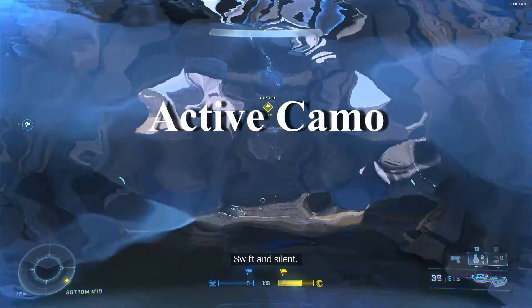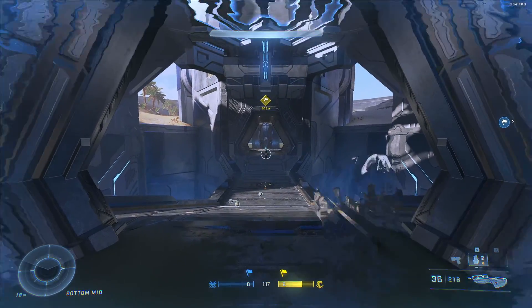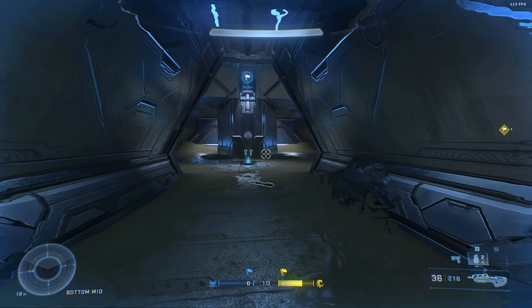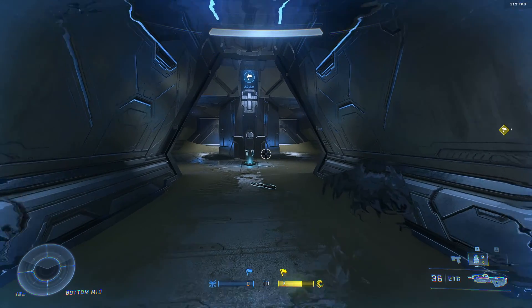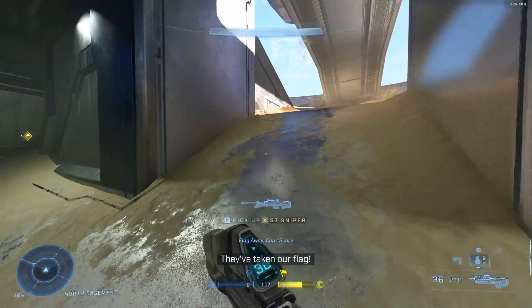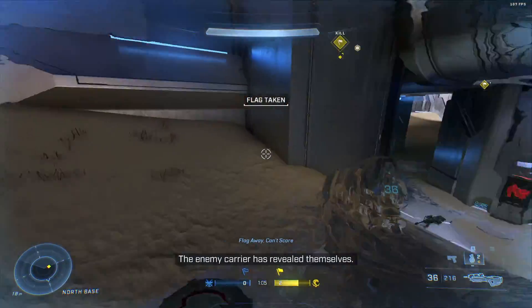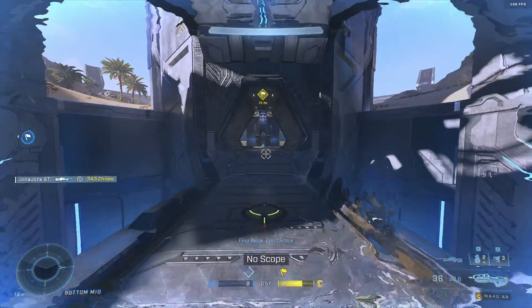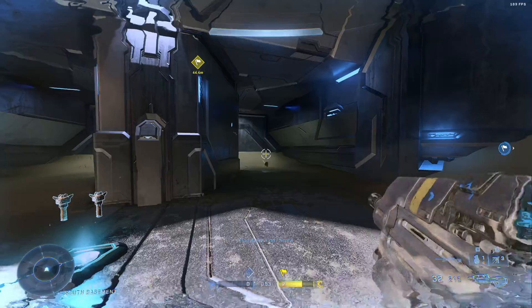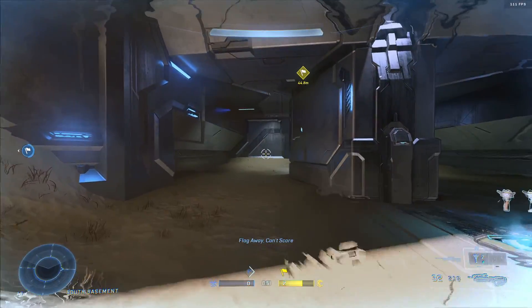Active camo will make you invisible for 30 seconds. You can see how your gun disappears, but it does have a ripple effect so people can kind of see you. While walking it stays invisible, but if you sprint you become visible — once you let go you go back invisible. If you shoot your gun you show up briefly and then go back invisible. Same if you throw a grenade.